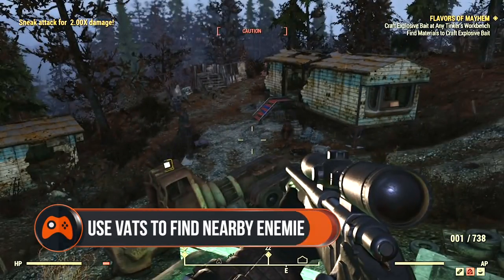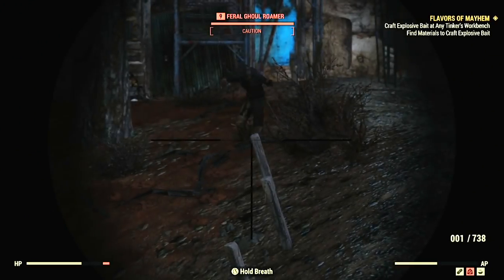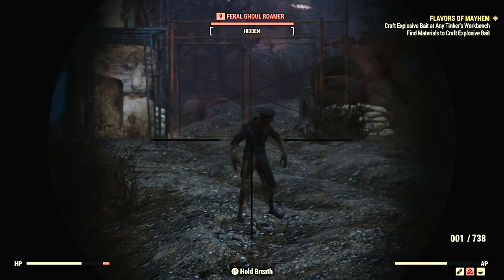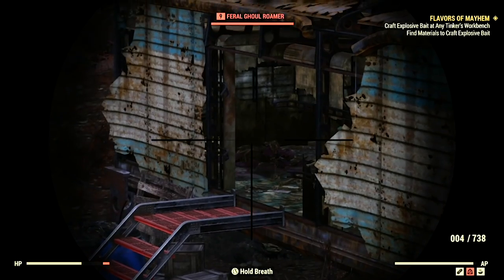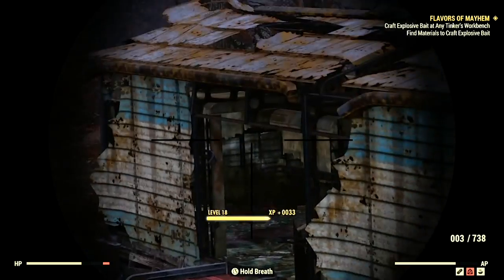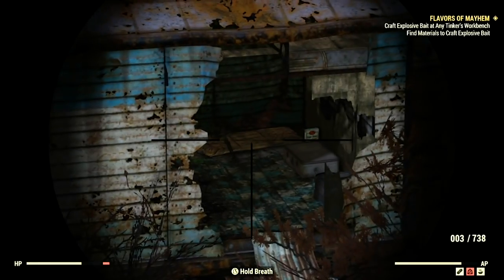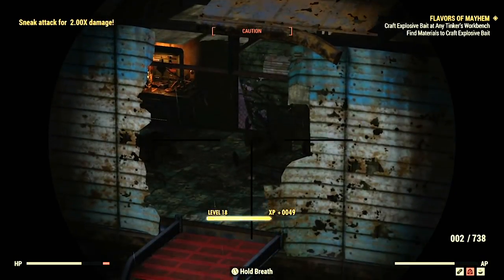VATS is good for finding nearby enemies. Unlike other Fallout games, VATS doesn't slow down time because Fallout 76 is an online game. But that doesn't mean the mode is completely useless. We recommend using VATS to find enemies lurking nearby when you're sneaking around or hidden in cover, as when it gets dark it's especially hard to spot things that want to turn you into a bloody red splat on the ground.